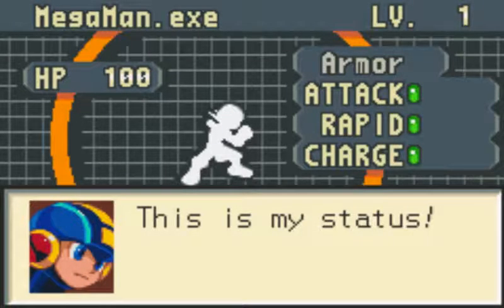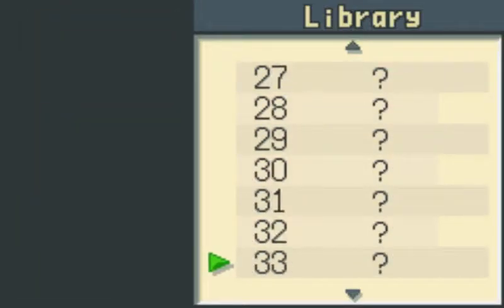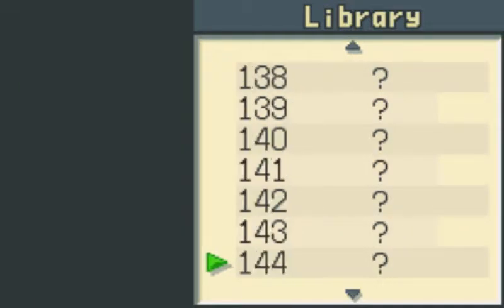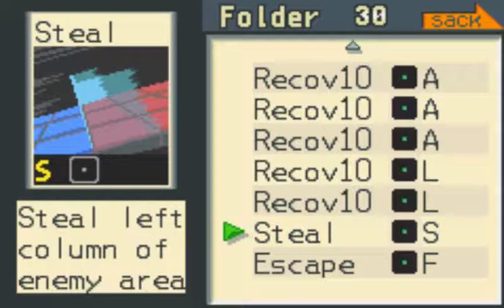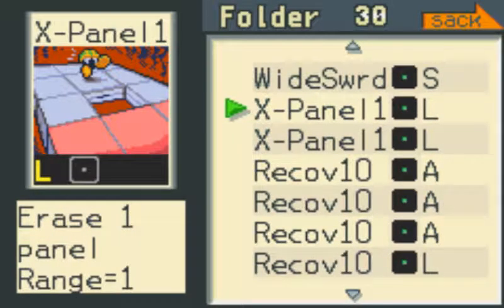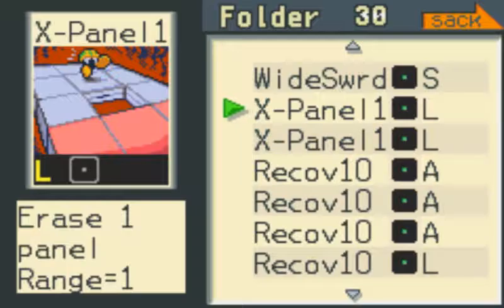Now we can check out MegaMan. This is my status. Library: Cannon, Shotgun, Crossgun, Minibomb, Sword, Widesword. We have Escape Steal — 'Steal left column of an enemy area.' I believe in later games this is eventually called Area Grab. We have Recov 10, recovers 10 HP. Exit Panel 1, Erase 1 panel range 1 — that just gets rid of a panel. I believe they also changed the name of this in future games.